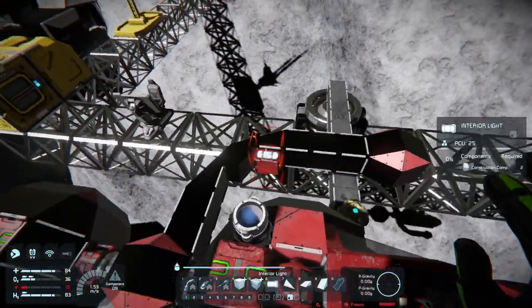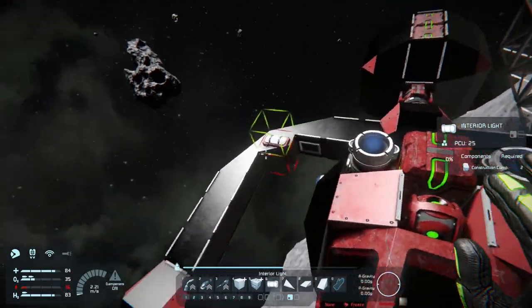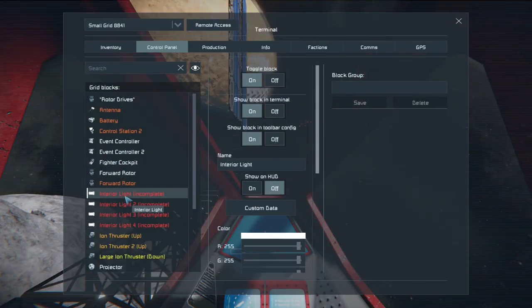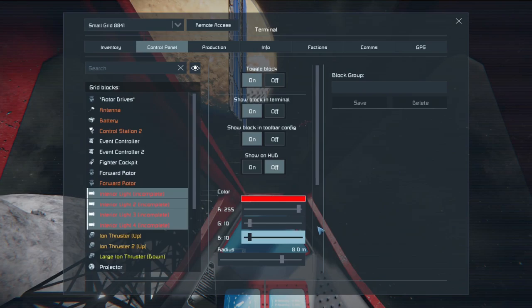Just throw some lights on — these are just for aesthetics. You don't have to put any lights or extra things. It's just so you're highlighting your cockpit from a distance. I think around an eight meter radius should work, and then I set these with the blue and green hue down to 10. That gives us a nice deep red look.